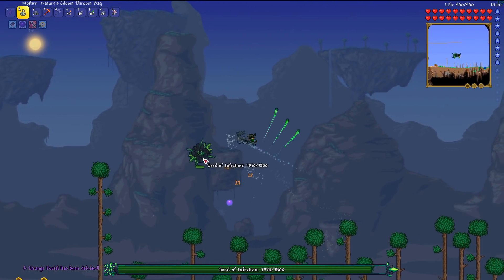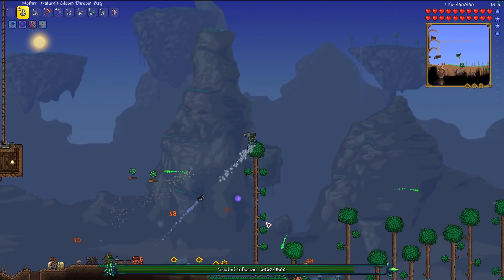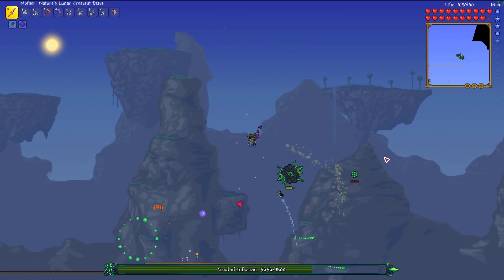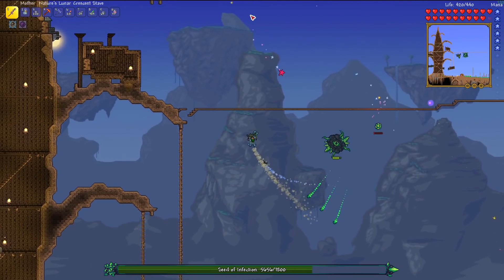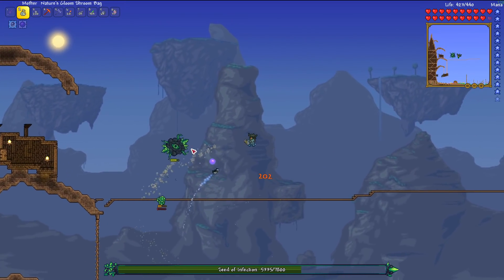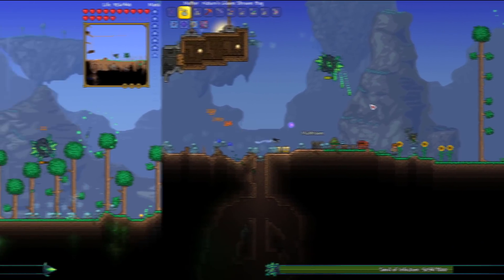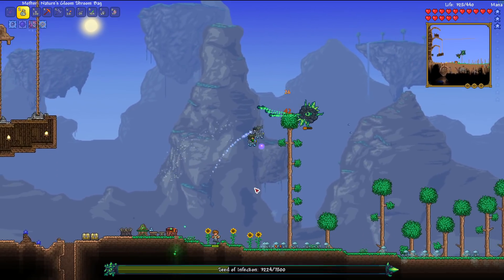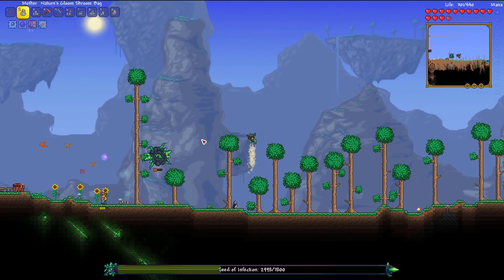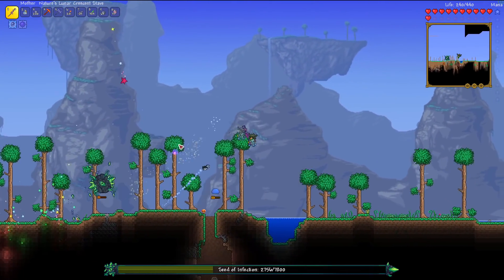This is a boss I'm not actually that good at because I don't play Mod of Redemption much, so it could potentially cause some issues. Having a row of platforms is really helping this fight because I can dash around pretty freely. The Gloom Shroom Bag is still the powerhouse in terms of DPS. Taking full damage is the reason I might honestly lose this fight, which kind of sucks.